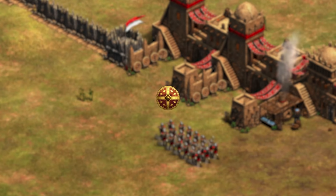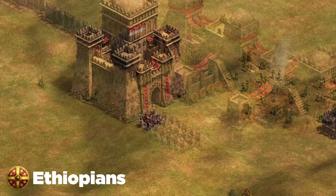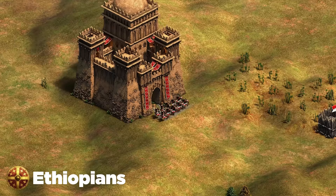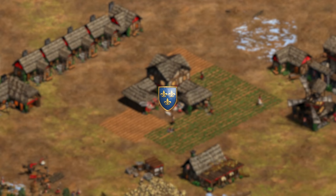Next up are the Ethiopians, known for their archer aggression. My best recommendation is to use elite skirmishers, similar to the tip for Britons. The biggest difference is Ethiopians have a Shotel Warrior transition that Britons don't have. So if you're committing to skirmishers, make sure you have a plan for when the Shotel Warrior comes out, because that unit absolutely shreds skirmishers.